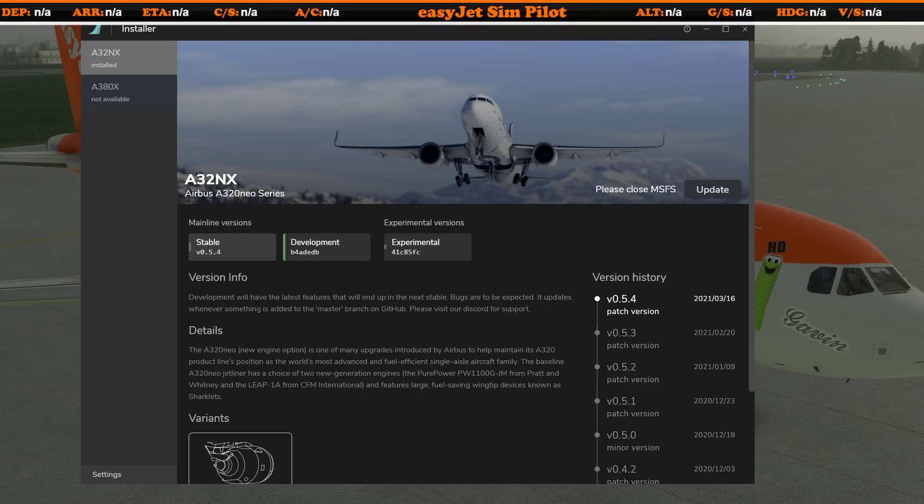The stable version should still work until they update it to 0.6.0, to be released in a few days. The installer is going to get an update pretty soon — maybe within a week or two — though we don't like to hold the FlyByWire team accountable on dates; it'll come when it's ready. The new installer version will have a built-in livery converter, which means all your liveries, once converted, will work with the new A320NX aircraft. Until then, do not update the development or experimental version.